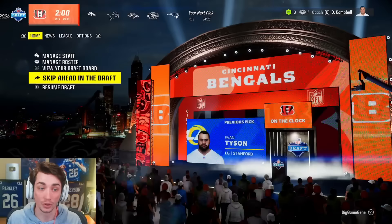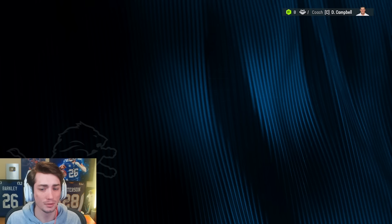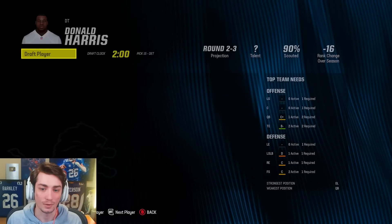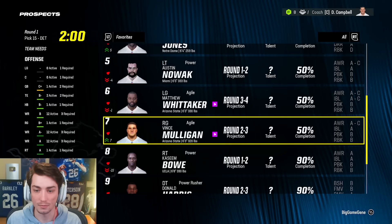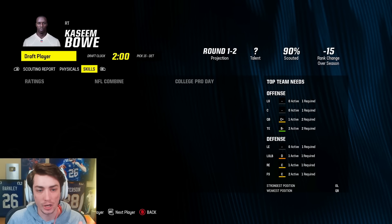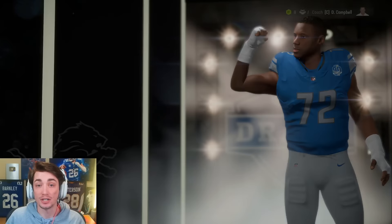There goes a really good looking guard, Evan Tyson out of Stanford. There goes a quarterback, and the Broncos take a defensive tackle. Donald Harris had B block shed, B finesse move, A power moves, only D tackles, skipped the combine but looks great down the board. I know this might be unpopular, but I'm going to draft Kasim Bowe here — elite strength and change of direction, decent looking attributes, 23-year-old tackle and we need a tackle badly. We just traded Laramie Tunsil and it's paying off already. Hidden development, 93 strength, good acceleration and speed. I'm liking that draft choice already.